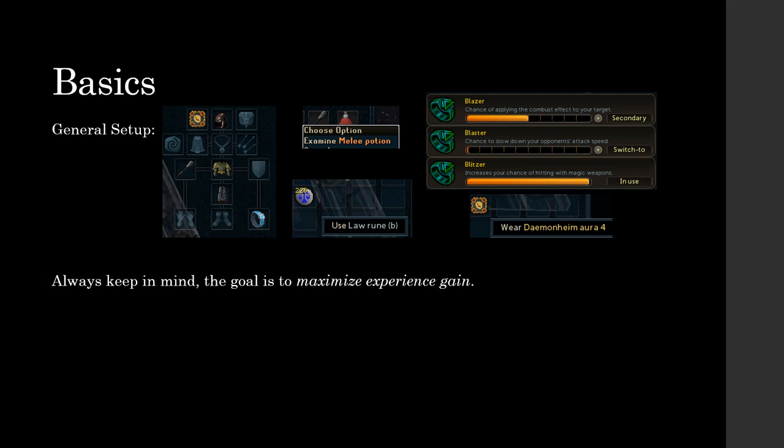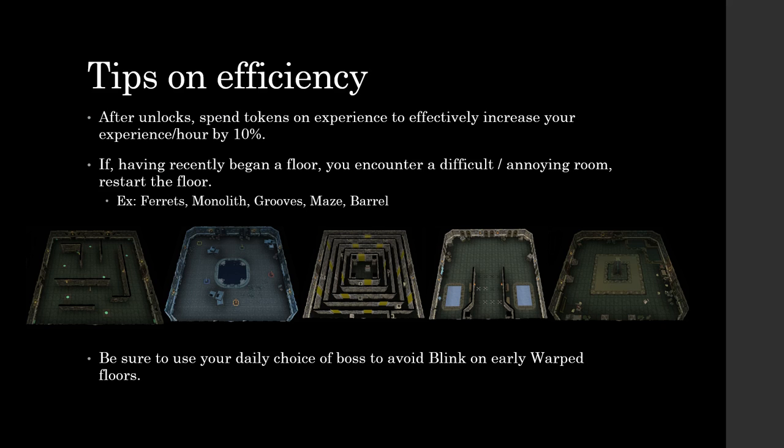Always keep in mind the goal is to maximize your experience gain — that's always going to be the number one thing whenever you're dungeoneering. After you get your general unlocks taken care of, spend your tokens on experience to effectively increase your experience per hour by 10%. I understand if you want to go for pets like mini blink or the frosty, but if you have all your other unlocks taken care of and you don't have to worry about spending tokens to repair your chaotics, just blow it on tokens. Get that extra experience — that 10% boost is really nice, especially for how many hours you have to spend going for 120.